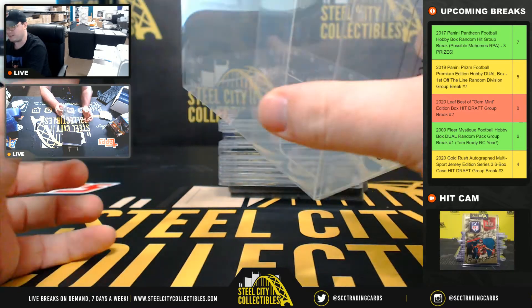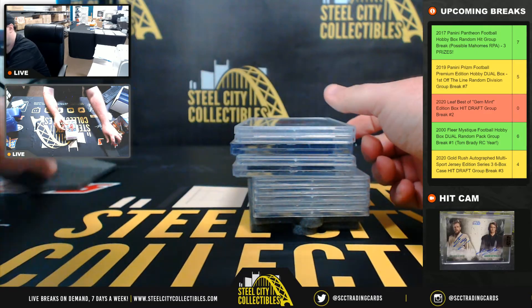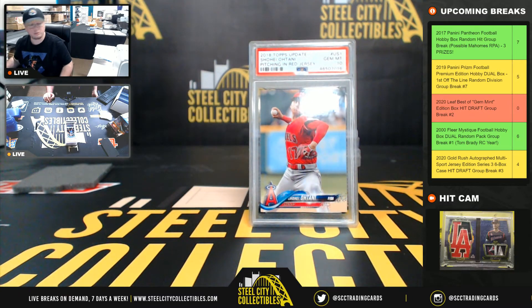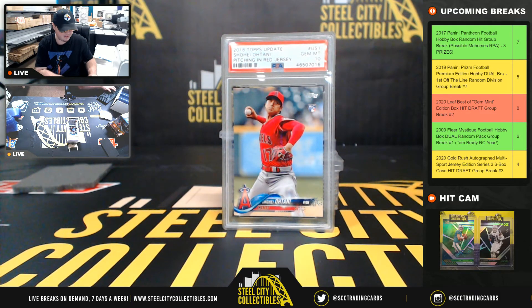I know why I always show the clear boxes — obviously there's nothing in there. All right, first hit: 2018 Topps Update Shohei Ohtani PSA 10. My light just happens to be there. There we go — Shohei Ohtani PSA 10.